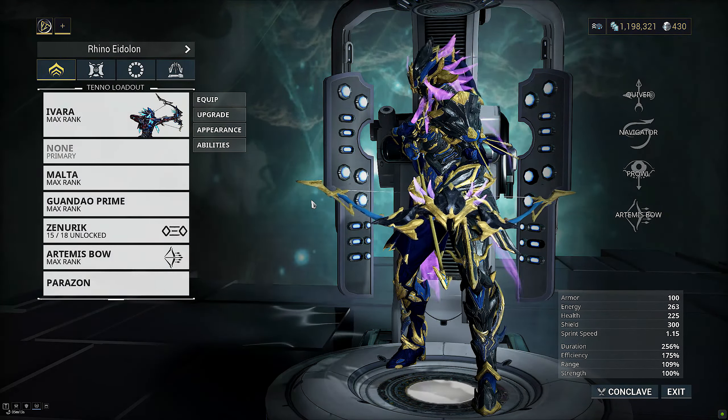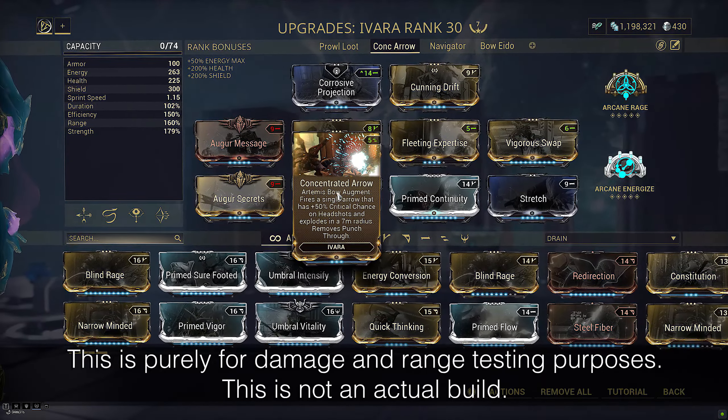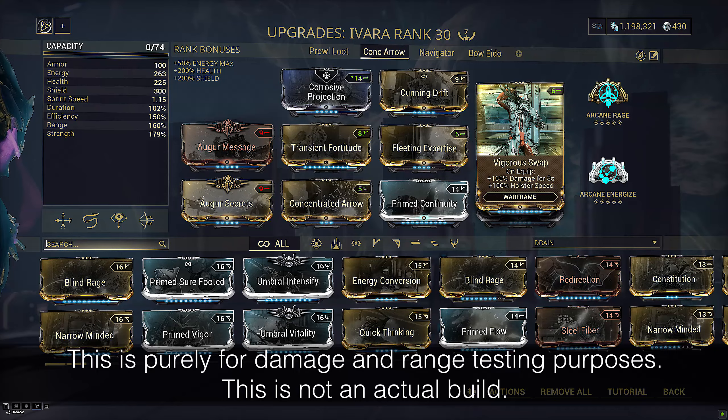The charge rate for Artemis Bow is actually just for show — you can tap-shoot as fast as you can for a vertical spread; charging it only changes it to a horizontal spread. On a concentrated arrow build, we have forced impact procs, meaning it benefits from internal bleeding as well as a 70% proc rate for slash conversion due to the slow charge.